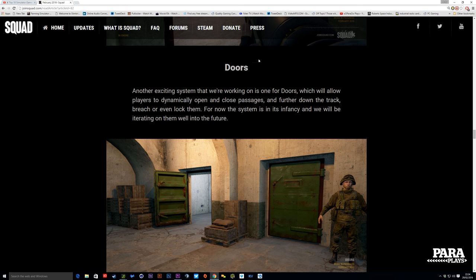Now we're also getting doors — it's almost turning into America's Army here. Leaving the doors ajar on the opposite side so you could hear the enemy opening them. But another exciting system is doors, which will allow players to dynamically open and close passages, and further down the track breach or even lock them. So we know the breacher class is coming from Project Reality. Whether we can put C4 on and blow the doors off — that would be incredible. You'd see the blast coming through, and anybody behind it — deader than dead. It's in its infancy and they'll be iterating on it well into the future.